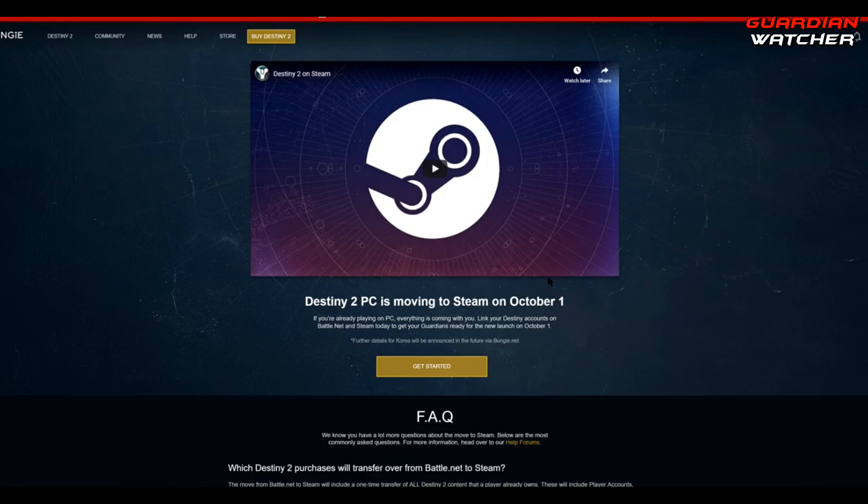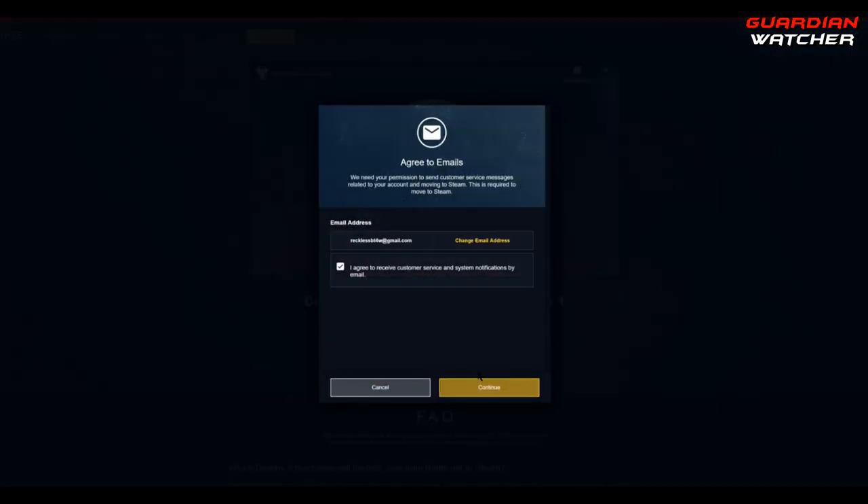Next, we'll be brought to a new page. And all you want to do here is just hit the gold get started button. This is just going to go ahead and verify the email address that we'll be switching to Steam. Go ahead and make sure the "I agree to receive customer service and system notifications by email" box is checked, and then go ahead and hit continue.